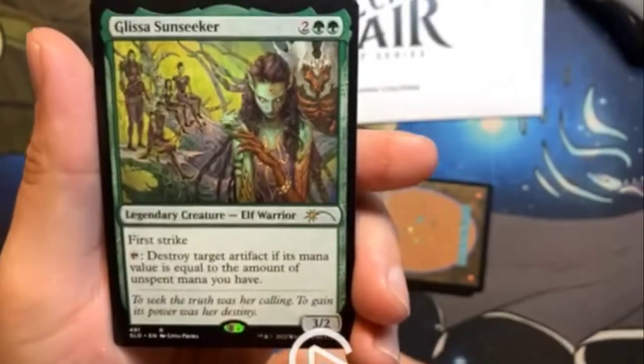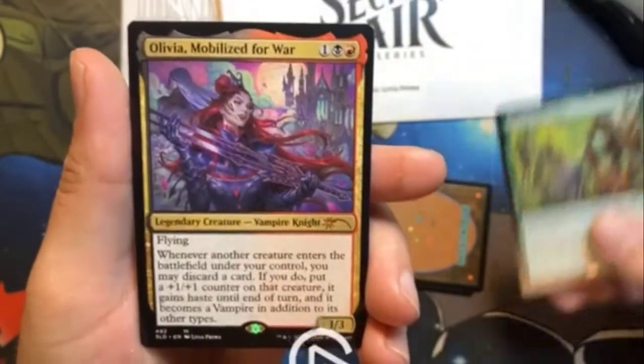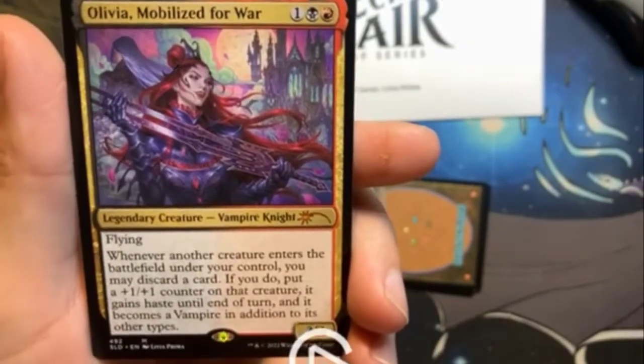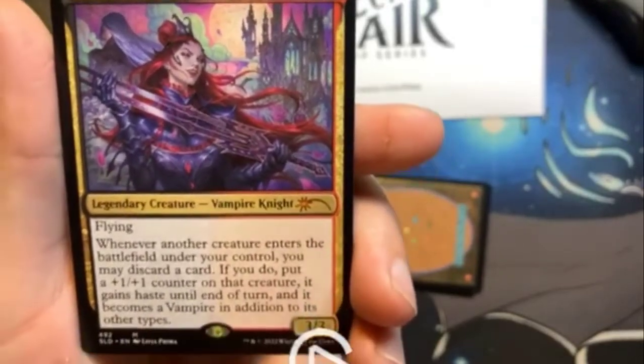Next one up, we have Olivia Mobilize for War. Nice card, beautiful art. Very nice.